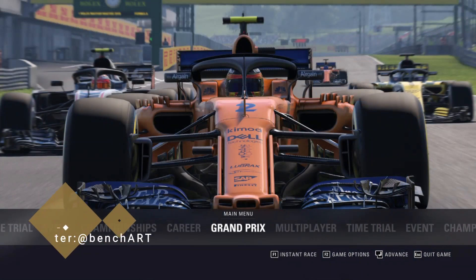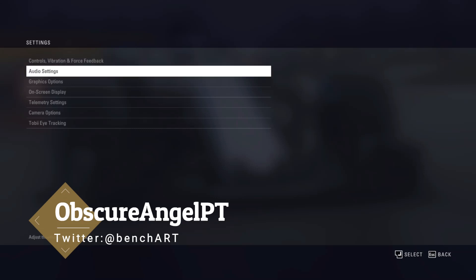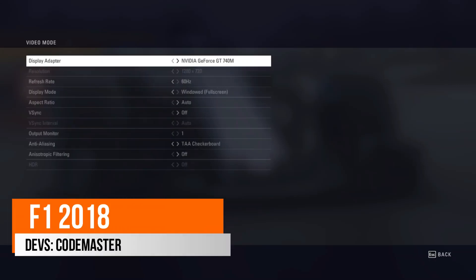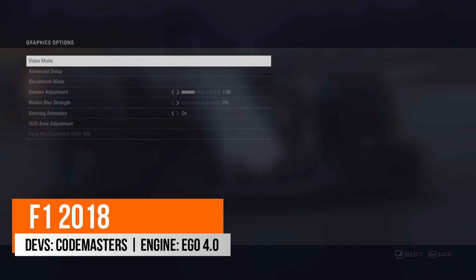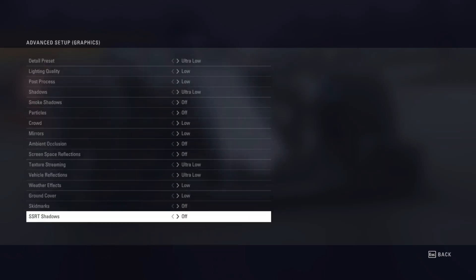Welcome to my channel. I'm the Obscure Angel PT, and for today we have F1 2018, developed by Codemasters — the same developers as Grid, Dirt, and pretty much the latest F1 games. They are using their latest EGO Engine 4, and I'm going to try out the game in the benchmark.